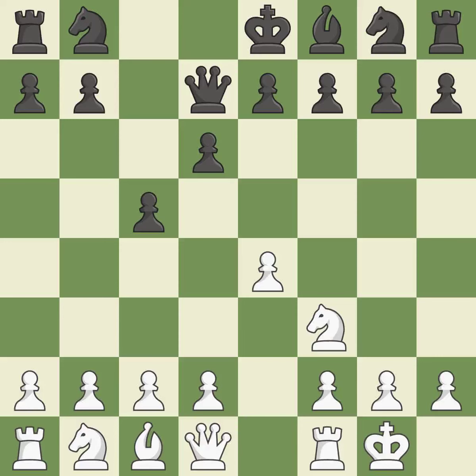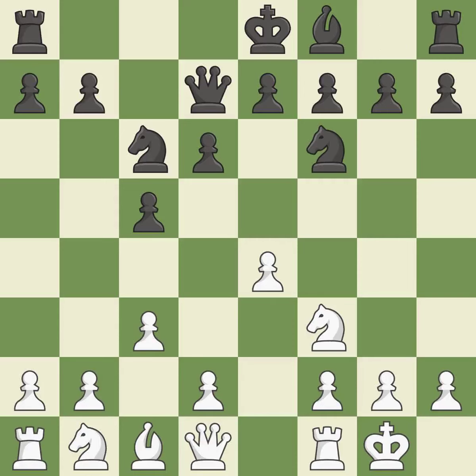Castling gets the king out of the center and activates the rook. The d4 and e5 squares are under the control of Nc6, which advances the knight toward the center. c3 controls the d4 and b4 squares and prepares the d4 pawn push. Nf6 develops the knight toward the center, attacks the e4 pawn, and controls the d5 square.